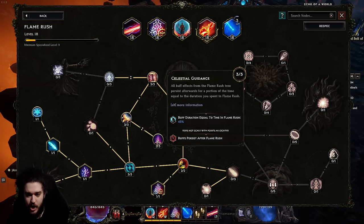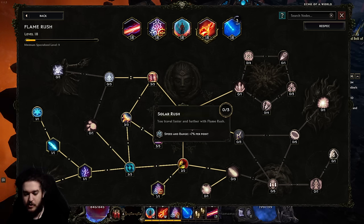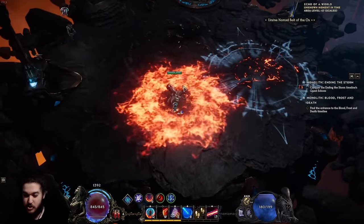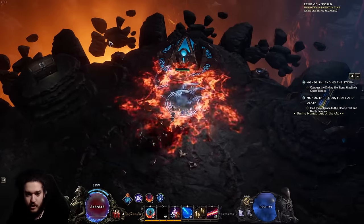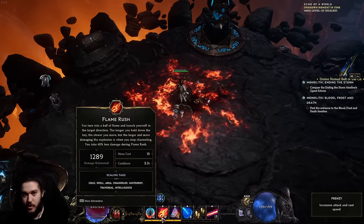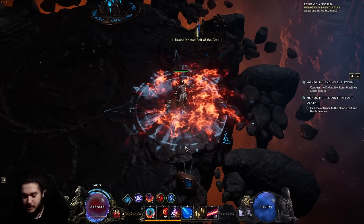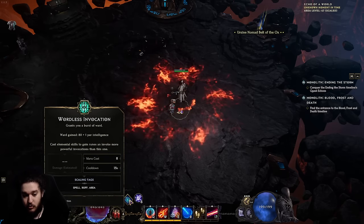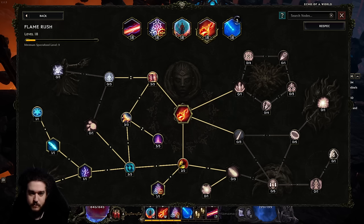Other nodes I've taken on runic invocation include mana efficiency with cooldown recovery and reduced damage taken, along with celestial guidance. One clunky thing that can happen: if I'm moving and hit a wall and flame rush pops early — say I'm only fire-cold when it pops — that won't produce flame aura. That's just how runemaster works: the result depends on which runes you've accumulated.